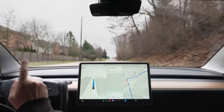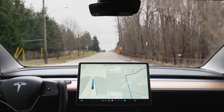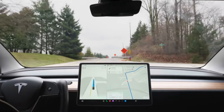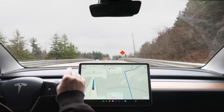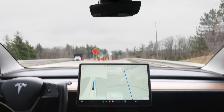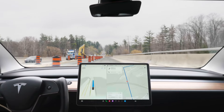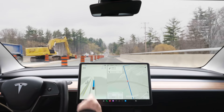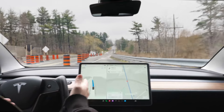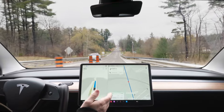Coming up we have construction. We have some pylons — going 62 right now, and I do have it on the auto setting, so we're going to slow down to 46. The speed limit is 50. I posted this video on X a few days ago and people were asking why I was going so slow at 46-45. But it's easily navigating that — perfect.